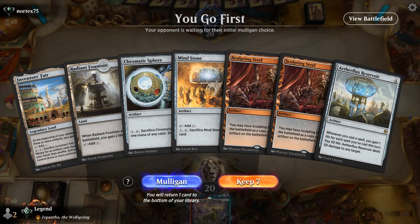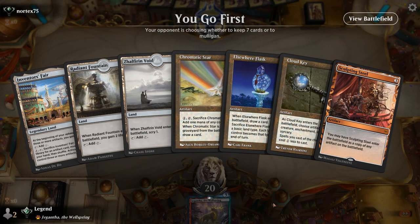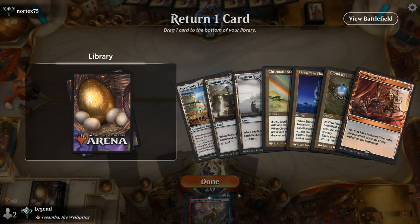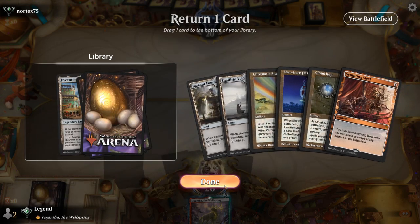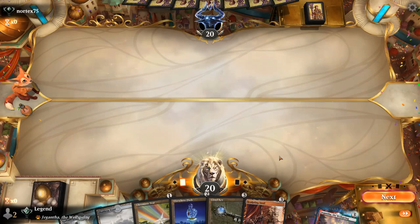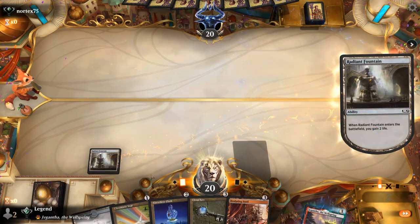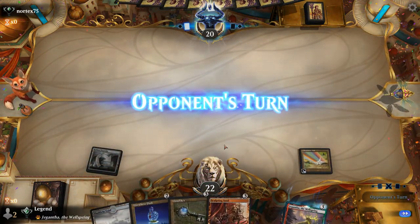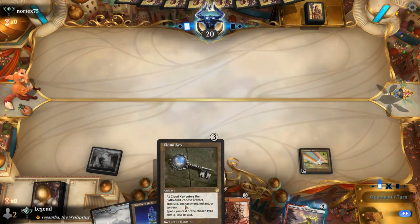We're on the play. Our hand is not great — no Semblance Anvil, no Cloud Key, just Sphere into Mind Stone, Steel to maybe copy Mind Stone, and not a lot of card draw. Let's take a mulligan. This is a little bit better and I can put one land on the bottom — let's make it Inventor's Fair, since I rarely actually gain life with it. Sculpting Steel can copy Cloud Key.